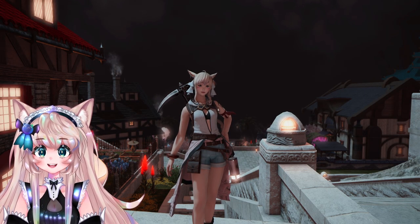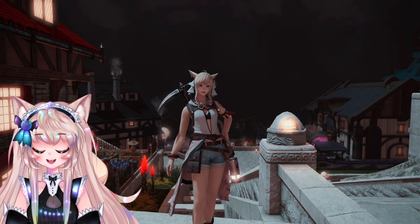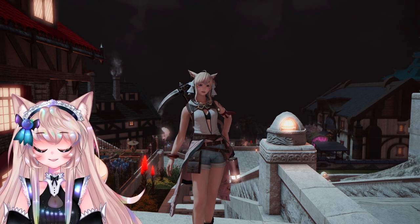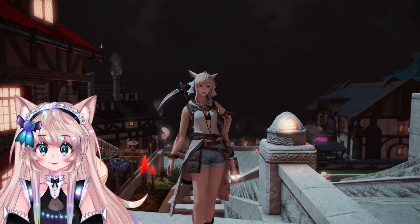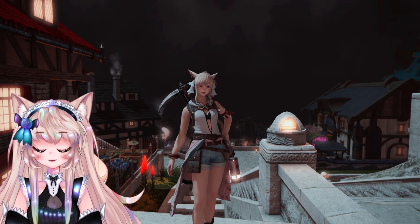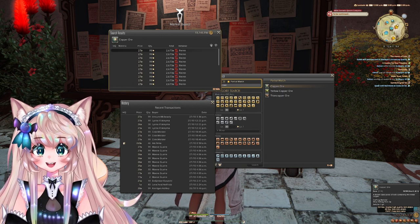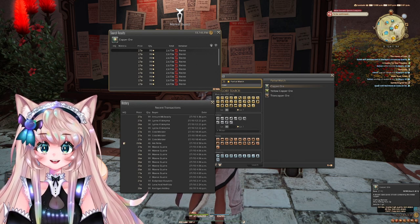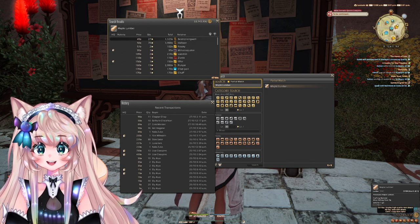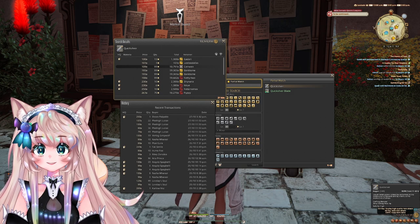The next and final section is vendor flipping. This is for people who don't have a crafter or gatherer, or just don't want to invest that much time. I highly recommend flipping — I already have an entire video going from 10k to over a million, but this is more condensed and updated. We're starting with an investment of only 30k gil. The first item is copper ore: it's 2 gil from a vendor but sells for 27 gil on my server. Next is maple lumber: vendor price 9 gil, sells for around 15. Quicksilver is 4 gil from the vendor but can sell up to 100 gil.